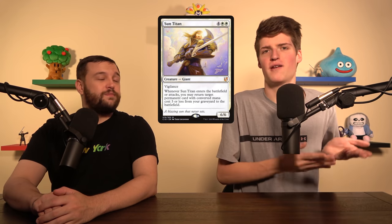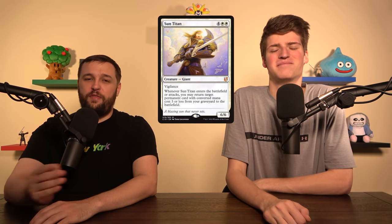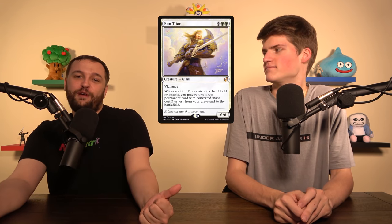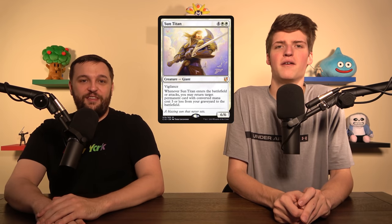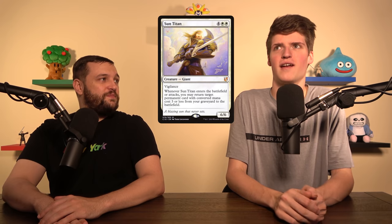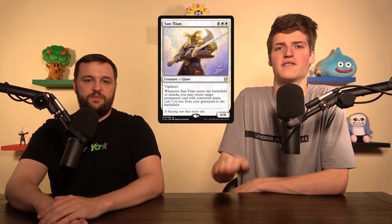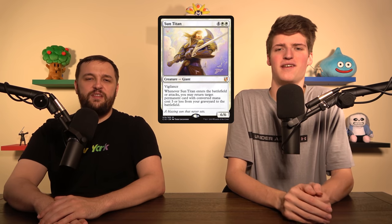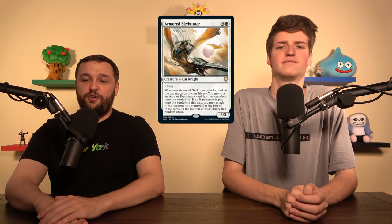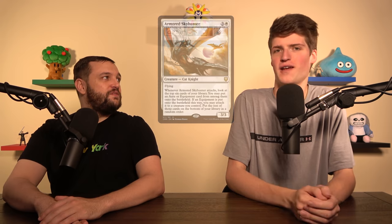Sun Titan gets back the equipment and auras that may have been destroyed, straight onto the battlefield. There's also a nice trick: if your creature has Shroud, Sun Titan can bring back an aura from the graveyard and put it onto that shrouded creature — because when auras enter from your library or graveyard they don't target, they just enter attached. Armored Skyhunter just digs, digs, digs to find what you're looking for, and it gives you that free equipment too — another card that overlaps both themes.